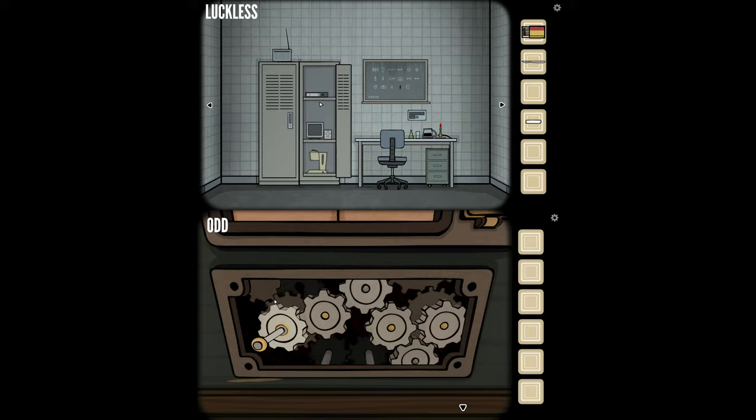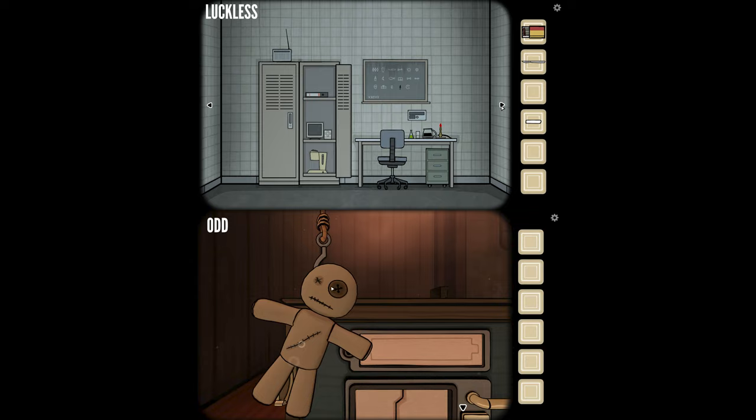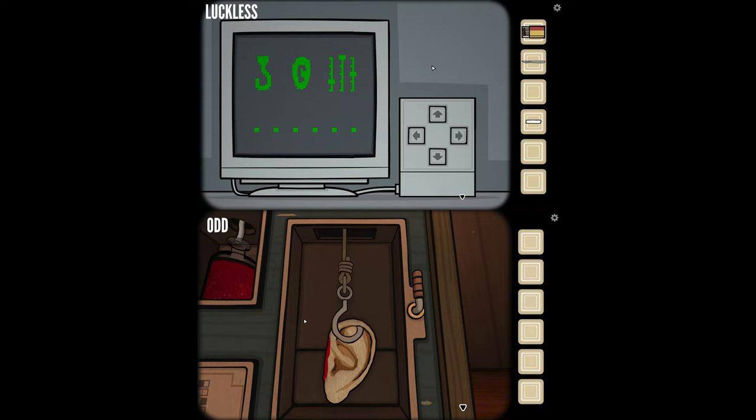I just rotate a bunch and it's doing something. It brought down that creepy doll and it's got a hook. I knocked the doll down — I got the hook. So now I have to press the down button when the person in the past found missing gears in hidden compartments. Now I've hooked on the ear and I'm lifting it up, taking it out — I think it's going to send to you.